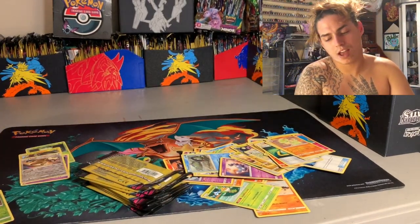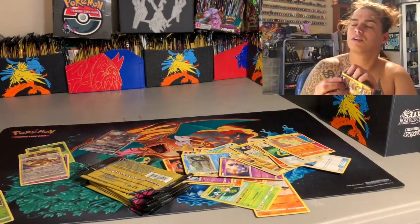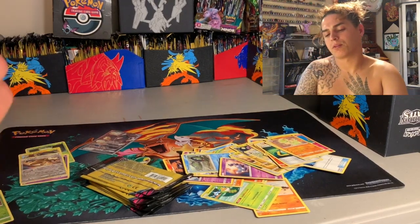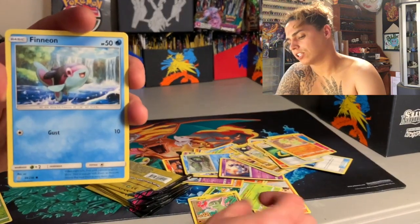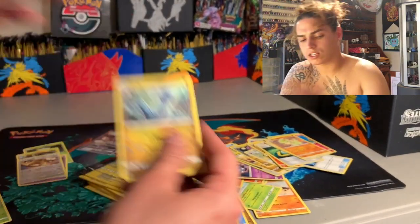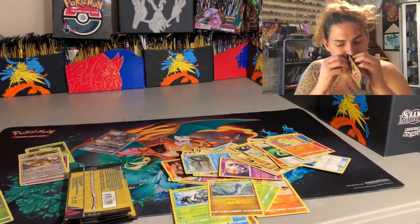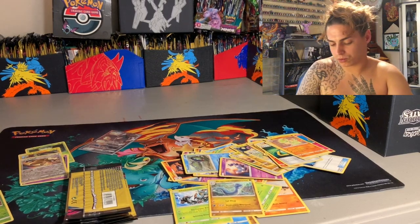If you haven't already, like and subscribe, show your dogs some love. I appreciate you and I'm glad you came around to chill with me. We got an Axew, a Finneon, a Delmise, and a Dragonhead. A little over halfway through these packs — I've been so busy lately, I got a lot going on with my businesses.